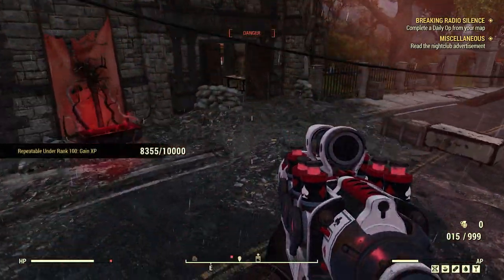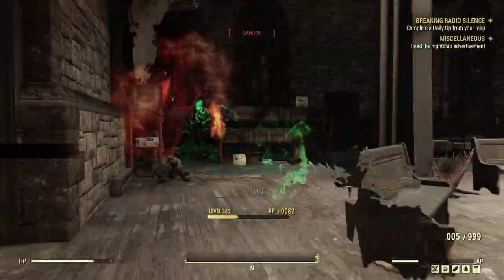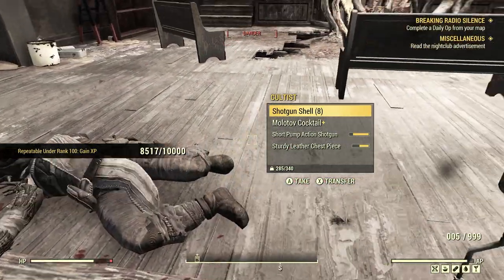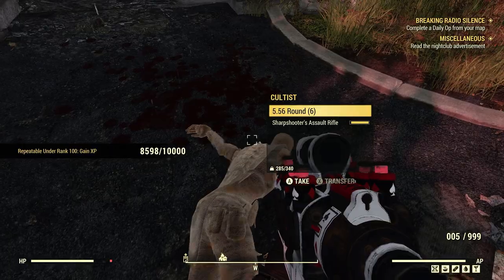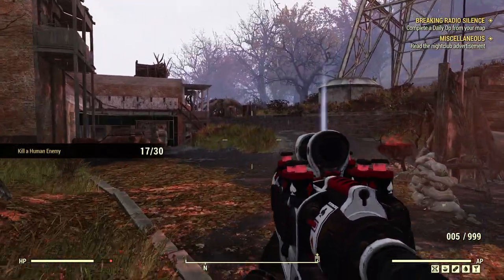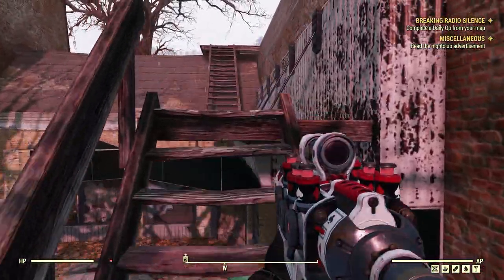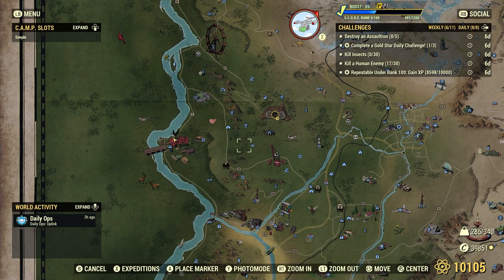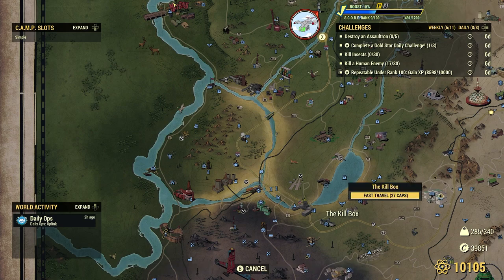Let's pop down to the old kill box to get some Blood Eagles — another popular spot. Lock and load. These plasma rifles are powerful, especially the Enclave plasma rifle — even more so. There are two guys hiding in the old closet. Let's head upstairs as well — there are at least two more up here.